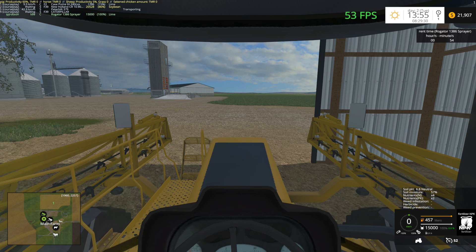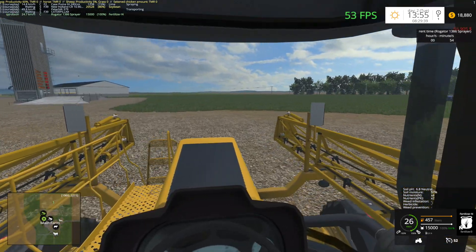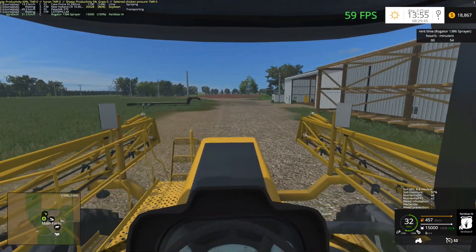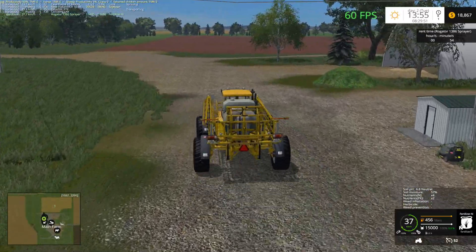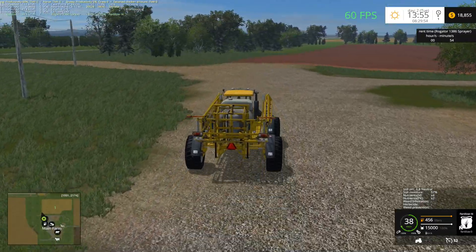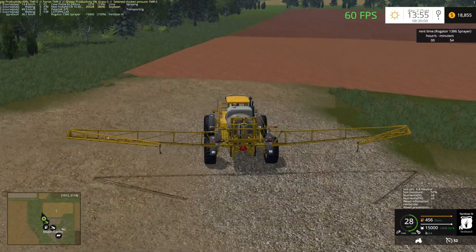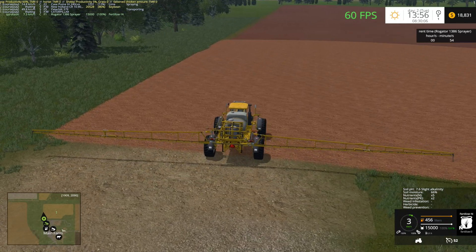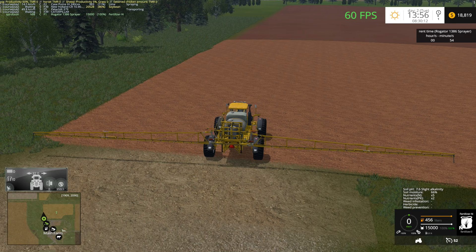We want N — PK N, just N. So we're going to spread N on field number one over here. I don't know how wide this thing is but it looks pretty good. I thought this was creating a problem before but it actually wasn't — just user error, go figure. It's about 32 meters — pretty close. Let's do a headland around the outside here and then we'll be good to go.